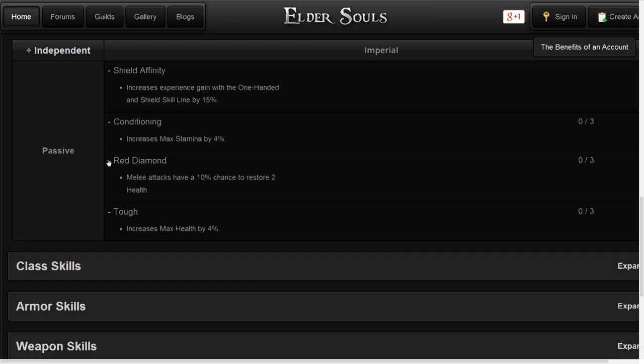And finally, Red Diamond unlocks at level 25, causing all melee attacks to have a 10% chance to restore 2 health. Each of these skills, with the exception of Shield Affinity, is expected to have 3 ranks. In the case of Red Diamond, we don't yet know whether each rank will increase the amount healed to 6 health, or the frequency of healing to a 30% chance on each swing at 3 ranks. But Red Diamond does favor one-handed weapons because of their faster swing speed.